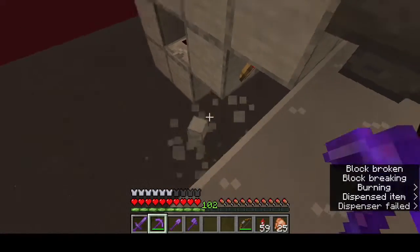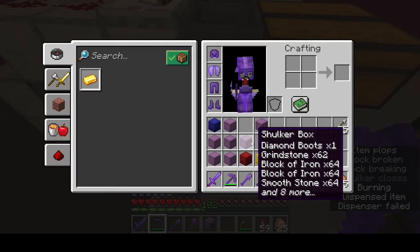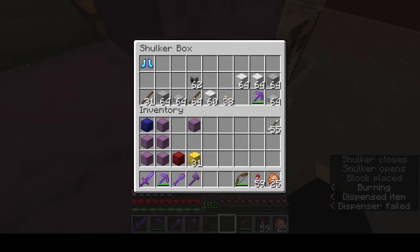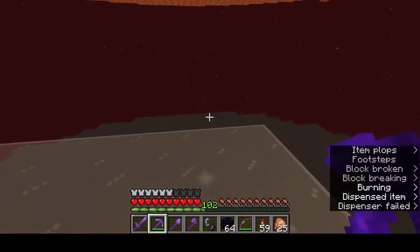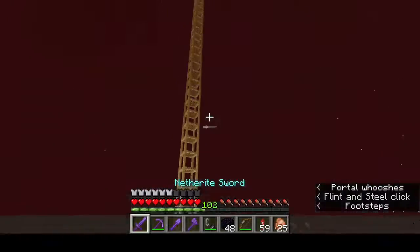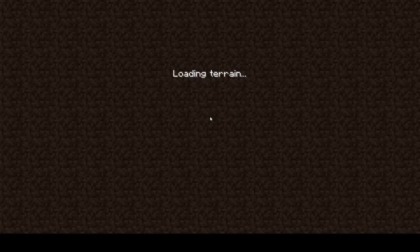I need to go back to the overworld for that, and I did build an auto-sorting system. I need to find where I put my obsidian — there it is. So we're going to have to make a portal in order to get back to the overworld. Let's light this portal up and see where it takes us. We're actually not too far from our home base so hopefully it won't take us too far away. Hopefully we won't have to fly super far to get back.